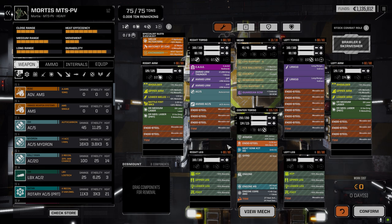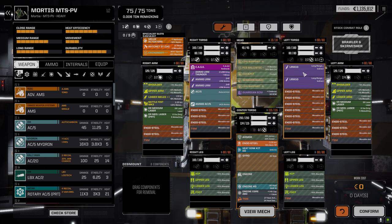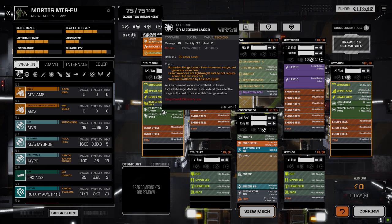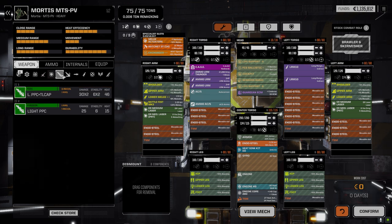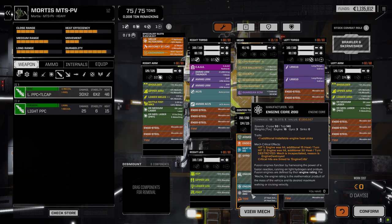The current loadout isn't really working. I'm probably going to pull the AC 5 and its ammo off, and the two LRMs as well. We've got three missile points — I might make those SRMs. I'm thinking of pulling the ER medium lasers and putting in light PPCs or the light PPC plus TL cap. Not sure yet.